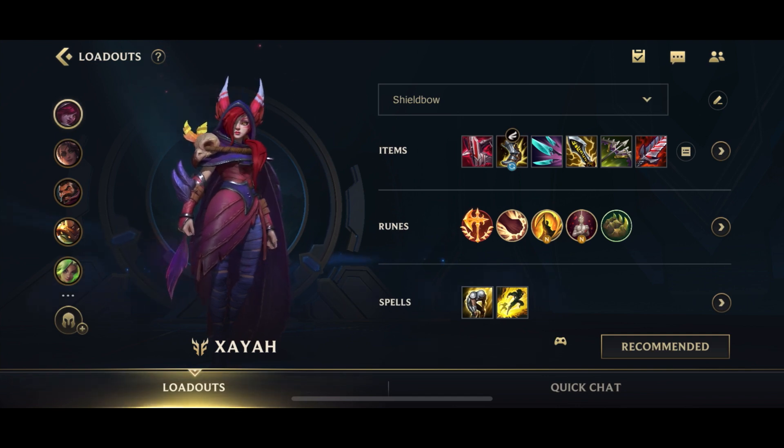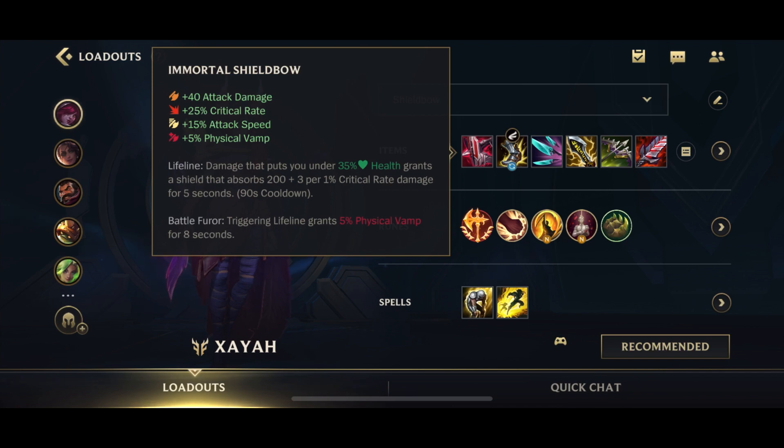Let's jump into what is the new Xayah build for this patch. For the first item, you actually have two options. The majority of the time you want to go for Shield Bow, and the reason is that personally when I'm picking Xayah, I'm normally only picking Xayah into a high threat comp, because I'm picking Xayah for her ultimate and for her feathers. When I pick Xayah, the enemy team is going to look something like a Riven top, Rengar jungle, Akali in the mid lane — everyone wants to jump at you, generally assassins or divers. Therefore, I'm going to go Shield Bow almost all of the time, which gives me that lifeline shield and great base stats.